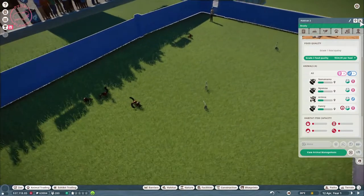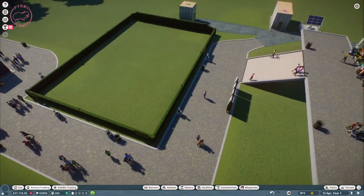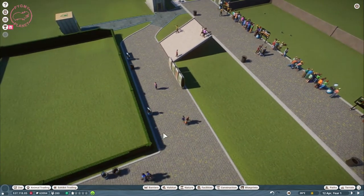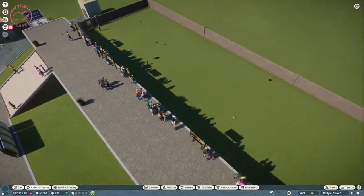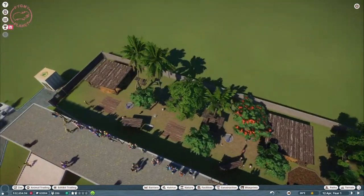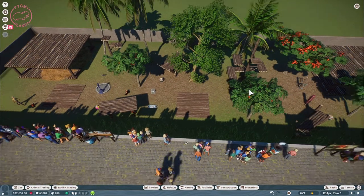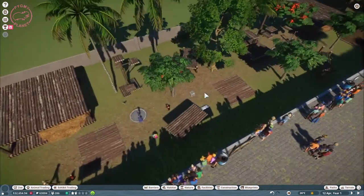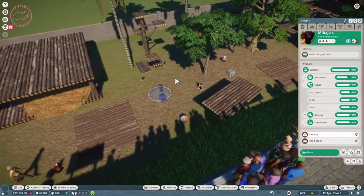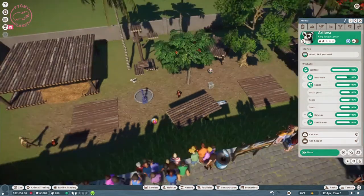For ring-tailed lemurs I have three females and one male because there weren't a lot of them on the market. Now we just need to do the habitat. I have a second habitat because when the males grow they cannot stay in the main one any longer, so we'll put them there until they get their three stars. I used blueprints from the prefabs just to get things done quickly, and the animals are 99% happy.